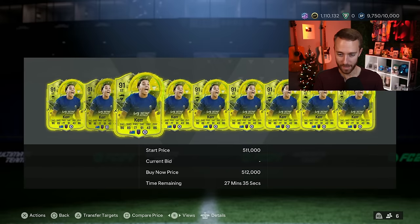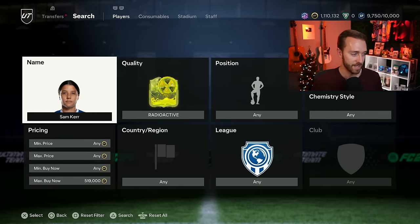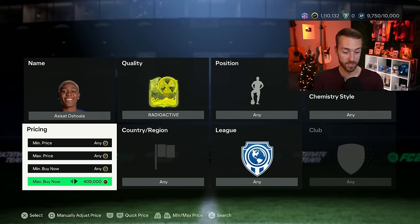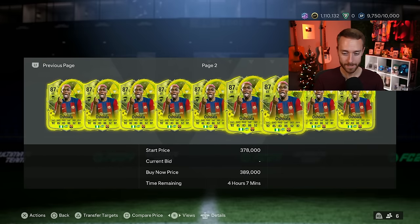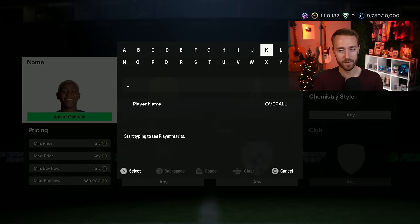I think they have potential today for some positive price movements after rewards. There could be some more fluctuations like we had yesterday. Oshawala was a card I bought yesterday for 410,000 coins, and she ended up going down — right now she's 375K. I could see her going up today, because usually the past couple of weeks, the lowest point has been in that Sunday to Monday time frame for a lot of cards. The only difference is these are not live cards, unlike FC Pro Live and Thunderstruck — these radioactive cards aren't live. So it's a bit of a different scenario.